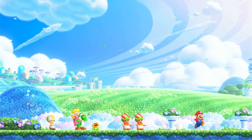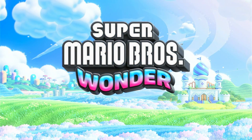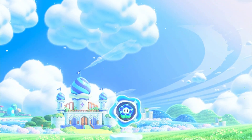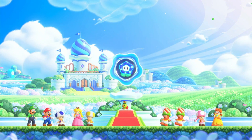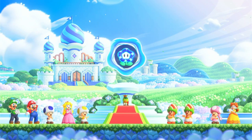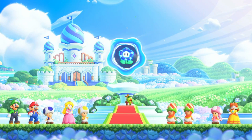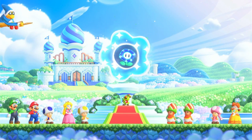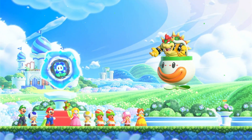Have a great time. Alright, so this is the cutscene. We got the Wonder Flower. That's the Flower Kingdom castle. There's Prince Florian. There's Kamek flying around.